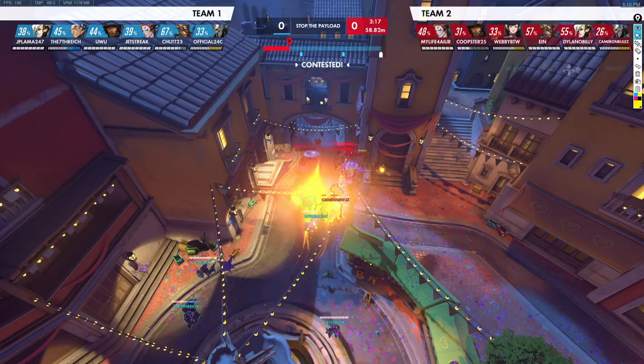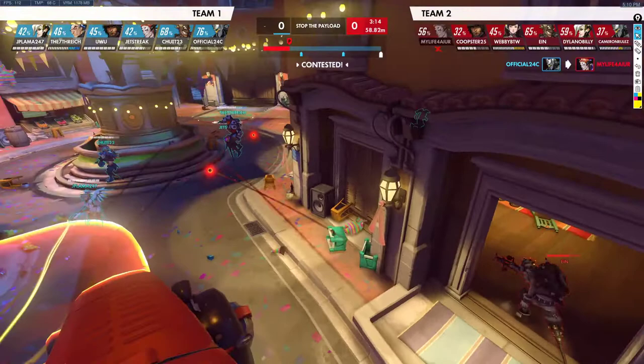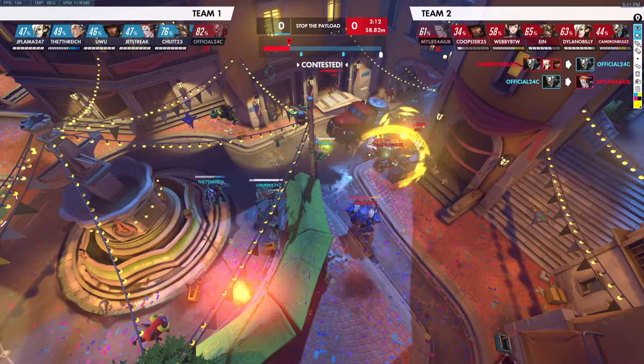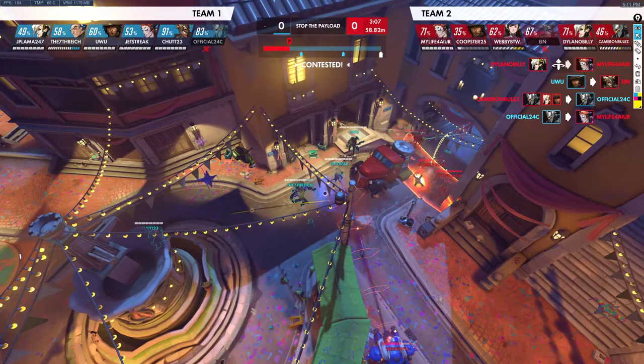Their Sigma has no shield. The Reinhardt's swinging right now. Overall, I think we're playing very passively here. I don't see the Junkrat doing too much to the shields or a specific target, and our Kree is doing the same — we're kind of just stalling. We lose our Junkrat to the free flank, and we lose our Moira to the Reinhardt. We do res the Moira though.